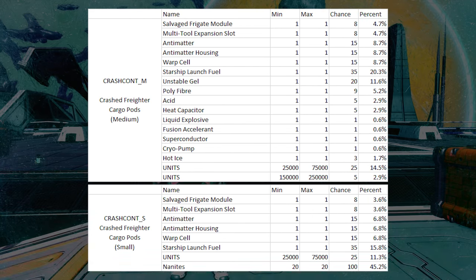The next two tables are regarding crashed freighters — specifically the cargo pods you find underground and on the surface. There are two different loot tables: crash cont S and crash cont M, which I believe stands for small and medium. I'm not certain which pods use which table, but medium has the best drop rate for Salvage Frigate Modules at 4.7%, so roughly 1 in every 20 of those pods will yield one.